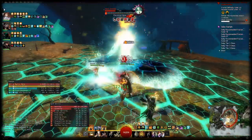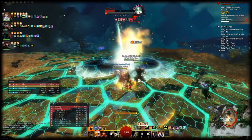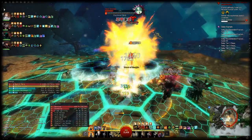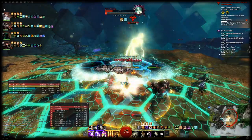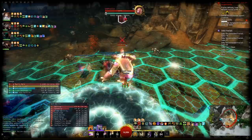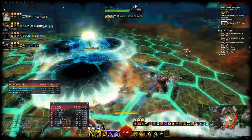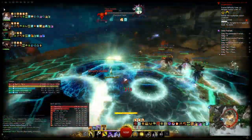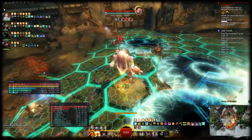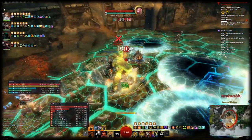All damaging conditions tick once per second, starting one second after their application. If your condition duration extensions lead to a duration not equal to a full second, the last tick will apply the partial damage on the full second after the condition ran out. Also, condition damage updates for every tick, so if you gain or lose stacks of might over the course of the condition, its damage will change dynamically.